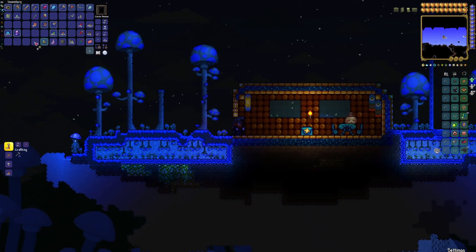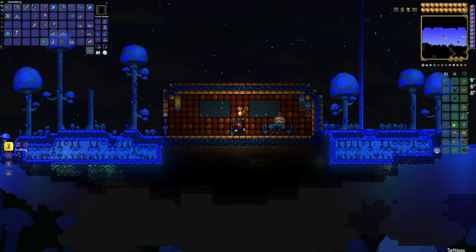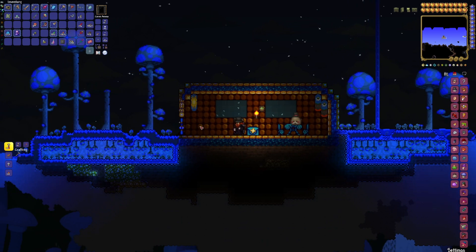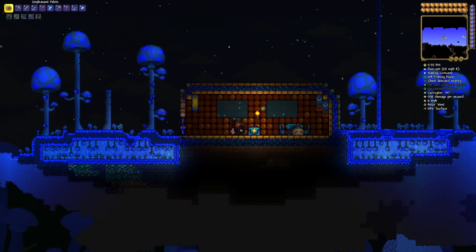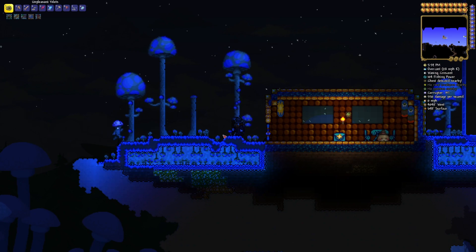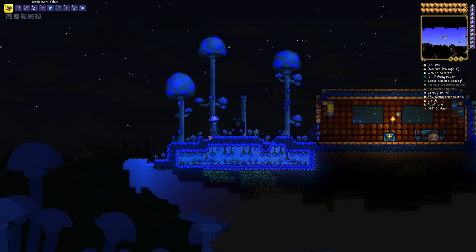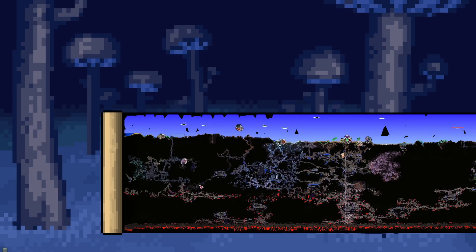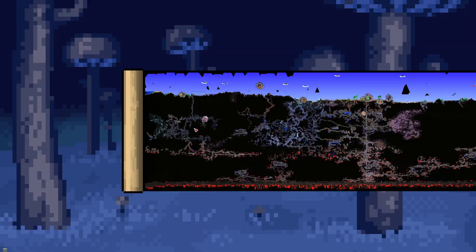I managed to collect some stink bugs, which I crafted into some stink bug blockers. By putting that in here, it should mean that this housing is now unavailable. And now the Truffle cannot move back into here. So come night time, he will find somewhere else to move in. And hopefully that will be the only available space down near the mushroom pylon.